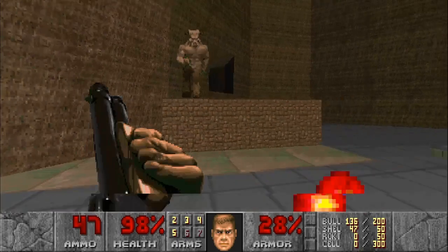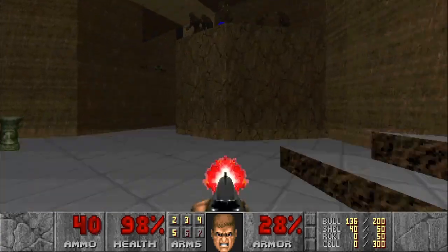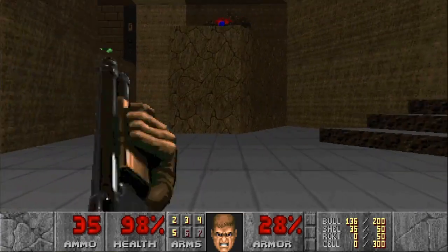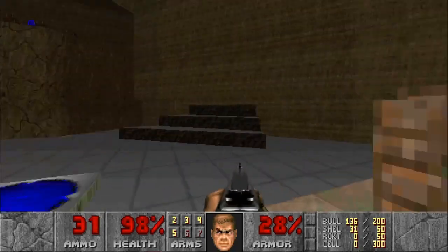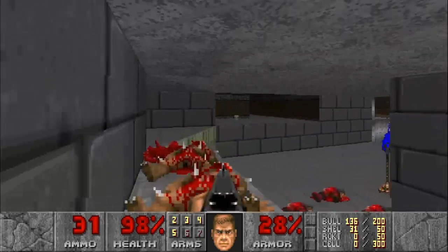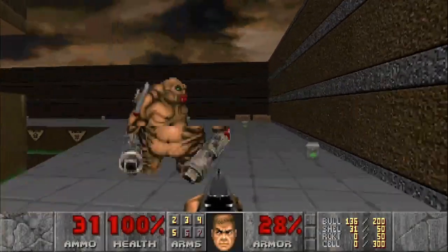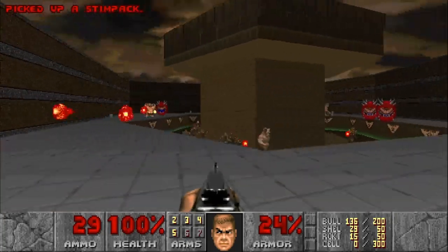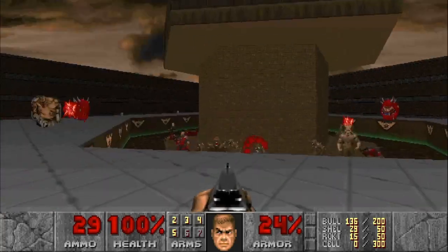Taking out the hell knight as close as possible so he'll go down as fast as possible, and then all the imps that are trapped up on the ledge. This switch that we stepped on raised those stairs for an area we're going to head to soon. Go ahead and head outside with our new bridge and run around to get everything to kill each other. If you get close to an incubus and he looks like he's going to attack, just hit him with the shotgun to stun him so you can move by. Ideally we want everything to infight and wipe themselves out, since we don't have a lot of ammo.